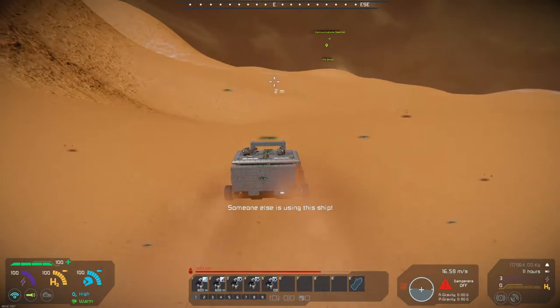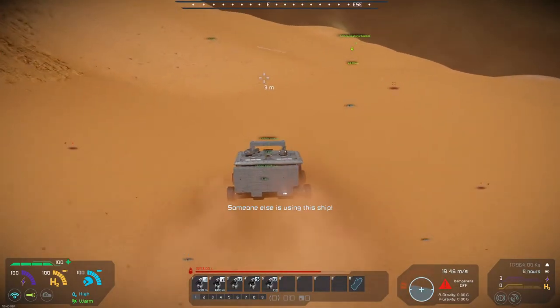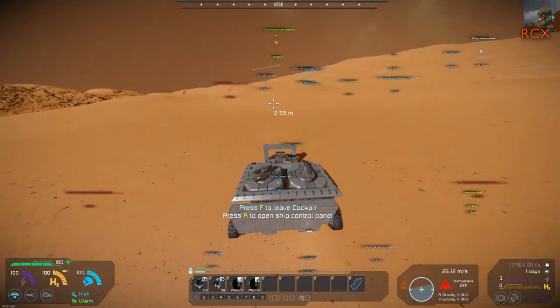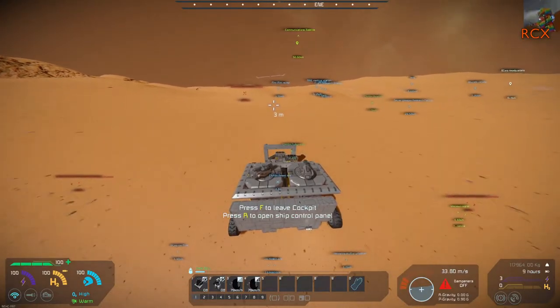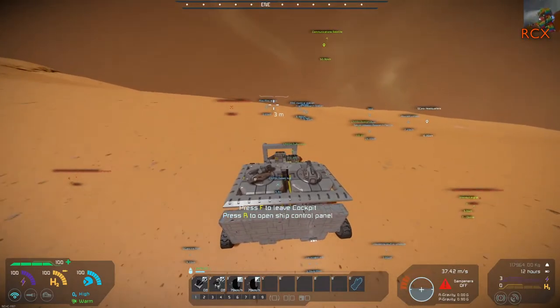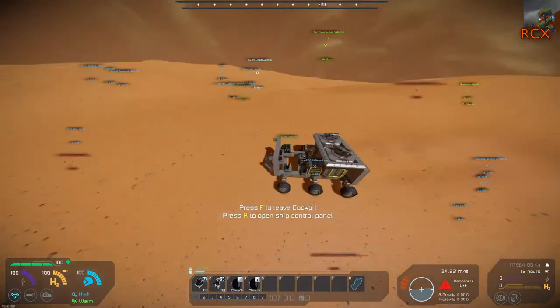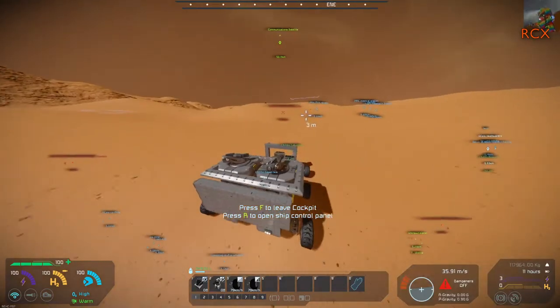We've picked up all the stuff so they don't have anything to build rovers to get to us. I got the car the right way up. We're going to head to Mickey Scrap again because we can't have too much scrap. We have five tons of it.